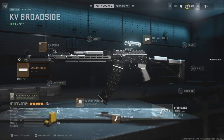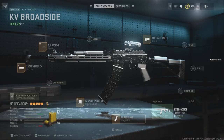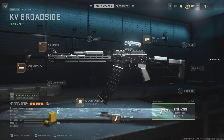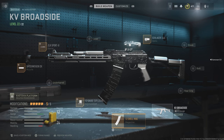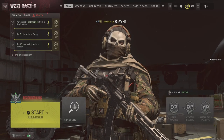For the class setup I recommend for the slug round KV Broadside: first, we have the SA muzzle tuned for aim down sight speed and bullet velocity; next, the ZLR Sport barrel tuned for aim walking speed and damage range; then the 12 gauge explosive ammunition tuned for damage range and bullet velocity; then the 12-cell mag; and last but not least, a larger optic — though any optic of your choice really works.